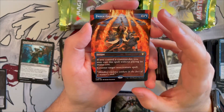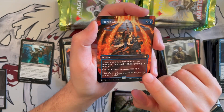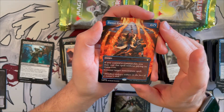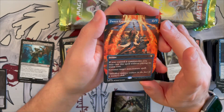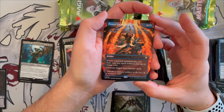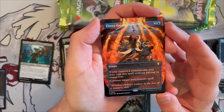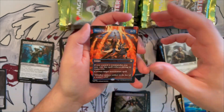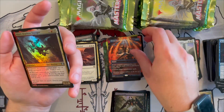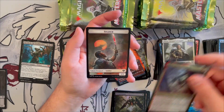And we get a borderless Fierce Guardianship from Randy Gallegos — oh my god, that is so cool! This is a great reprint; one of the better value reprints in the set. Counter target non-creature spell for free if you have your commander in play. The borderless version is absolutely gorgeous. Wow, that is just cool. Then we have a foil Akiri and a soldier token. That was lucky — a really good pull!